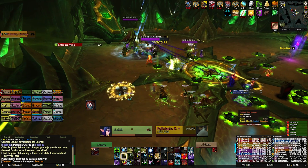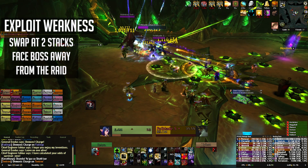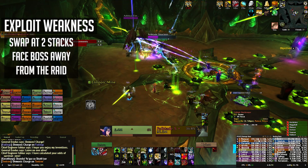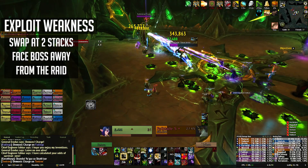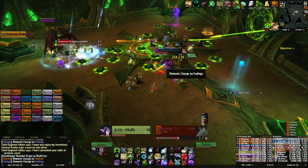Whenever the bosses are outside of a pod they only ever use one shared ability called Exploit Weakness. This deals a large amount of damage in a frontal cone and applies a debuff which increases physical damage you take for 20 seconds. Your tanks need to face the bosses away from the raid at all times and tank swap when they get two stacks.